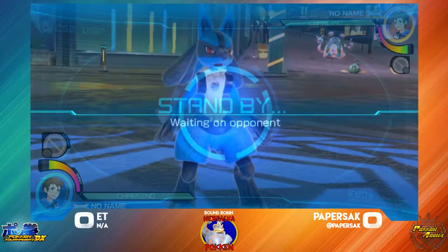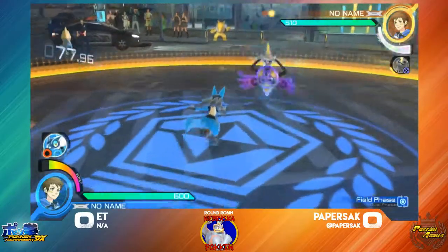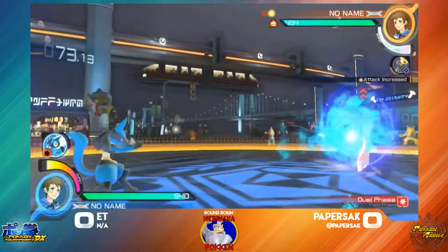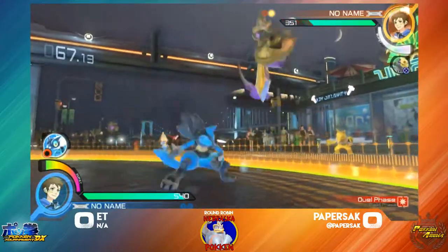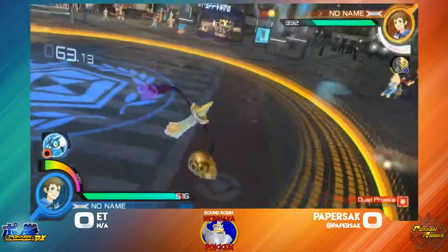Now both players are going to be going in. Paper Stack is at her first mode ready to go, ET not quite but almost. You have to be careful when Aegislash goes into that shield form — she has constant counter-attack armor. And there's a punish on the Bone Rush right there.